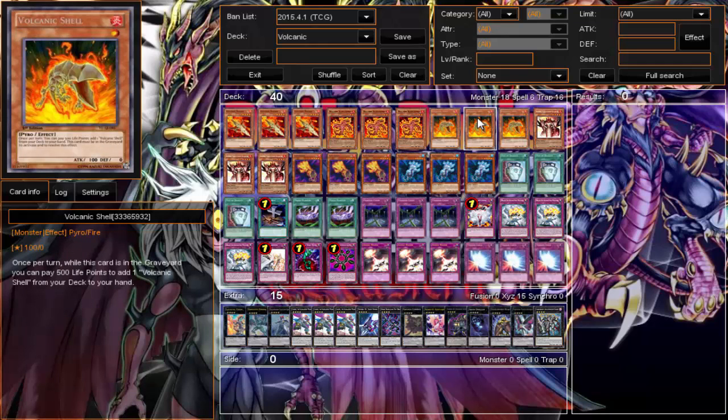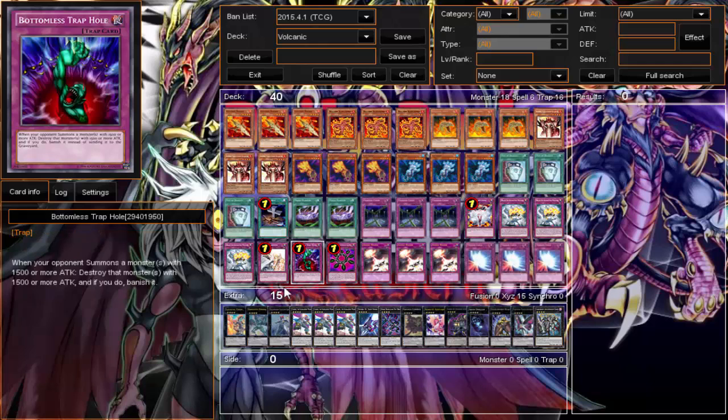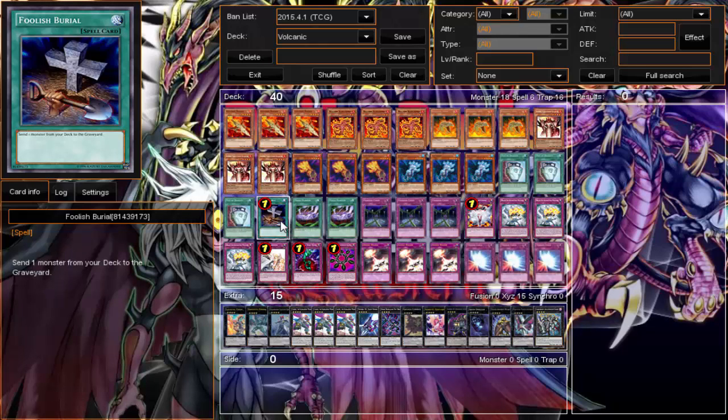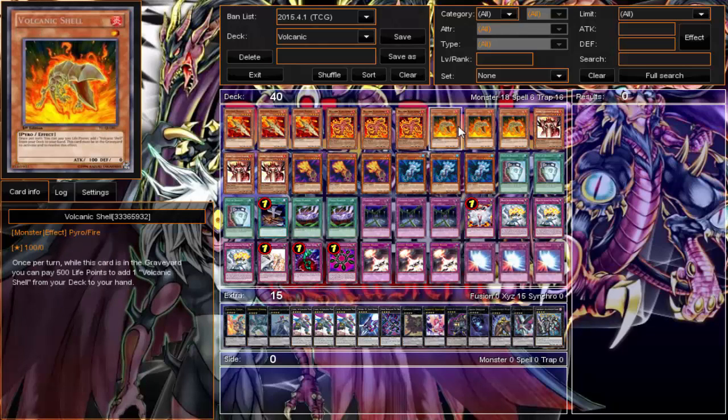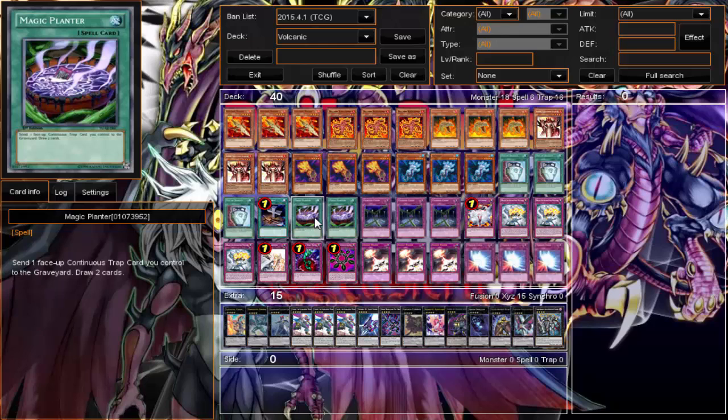On to the spells. Triple Pot of Duality — like I said, this deck is slow and I don't special summon a lot, so being able to look at the next three cards and grab what I need is great. Foolish Burial is pretty much to send a Volcanic Shell to get the play started — Foolish a Volcanic Shell, now I can start getting more Volcanic Shells or get a Reload setup going.